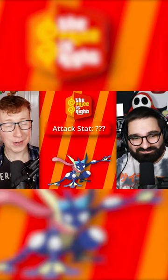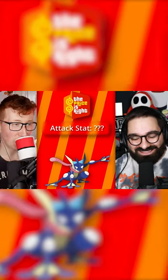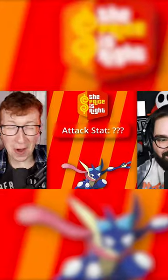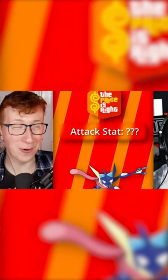I caught a Greninja. How much attack does that have? It's got Water Shuriken — it's a physical water move, it's a signature. I'm going to say Greninja's base attack is 120. That is high. Unfortunately, a little bit too high — it's 95.